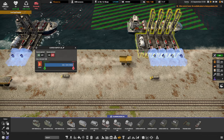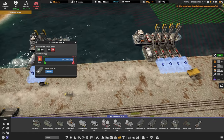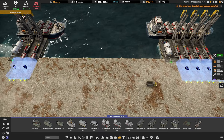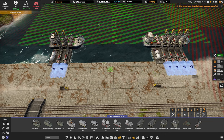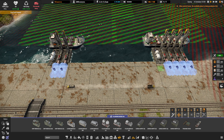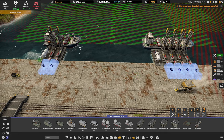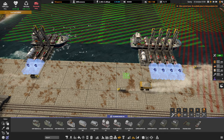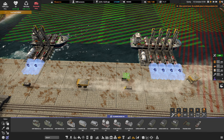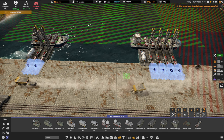A level four dock you cannot upgrade to a level six. A level six you can definitely upgrade to a level eight. So if you want to go from a four to a six to an eight, you're going to have to demolish and rebuild. The next bit of bad news is the gap between the left hand side of a level six or eight and the left hand side of the next level six or eight is no longer 75 tiles — it's 80 tiles. So unless you've pre-planned your dock spacing, you're probably going to have to rearrange your shoreline to fit in more docks.